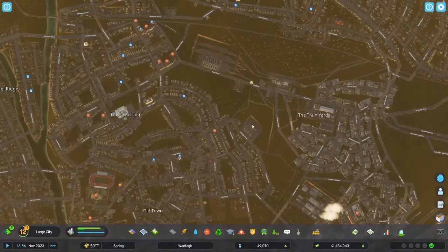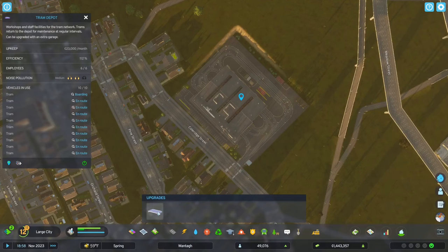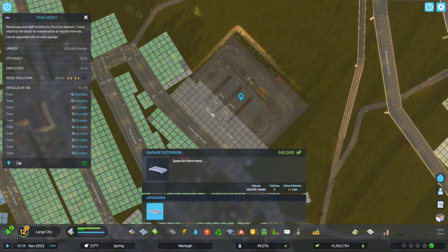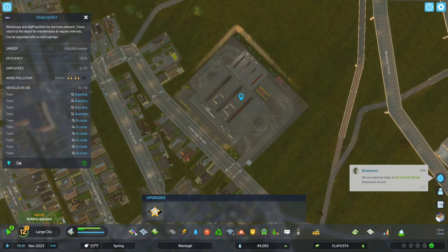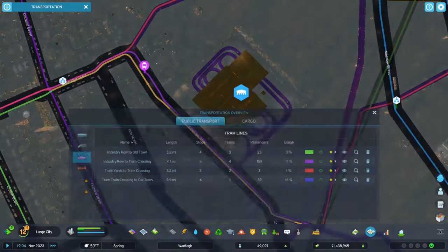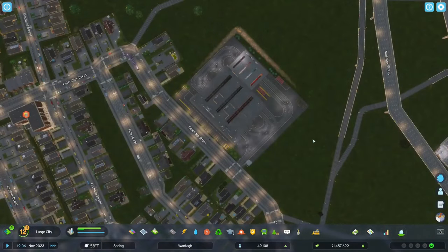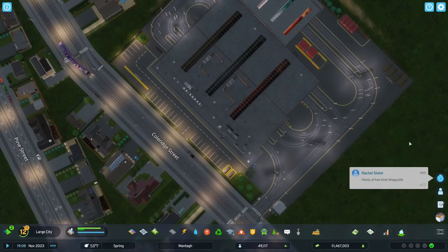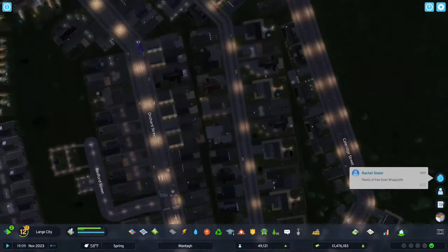I've got 10 out of 10 possible vehicles for the tram depot. Let me zoom in to see what the upgrade is — if I upgrade I can have more trams, well that's what I want. More trams please! Now those should start coming out and fulfilling the lines. If I go here I shouldn't have one with zero anymore — perfect, that's taken care of. I can go back to normal speed. I'm pretty sure I'm out of subway cars and I need more, so let's go to my subway depot.